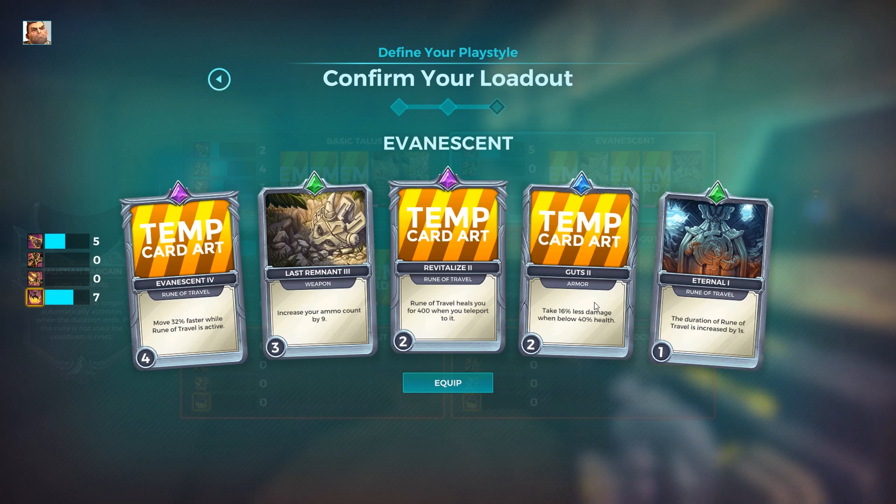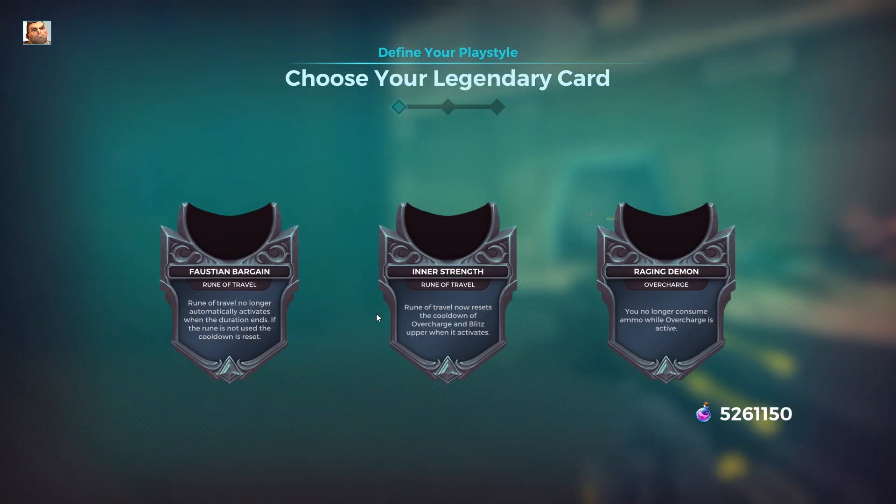Rune of Travel heals you for 400. Take 16% less damage when below 40% health — damage reduction for free, pretty good even if it's only when below 40% health. The duration of Rune of Travel is increased by one second, giving a little more uptime and more of a chance to decide whether to teleport back or not.